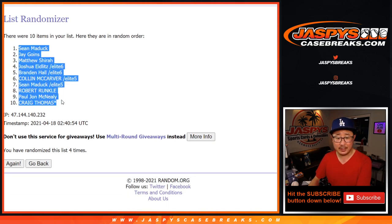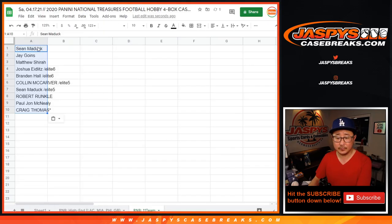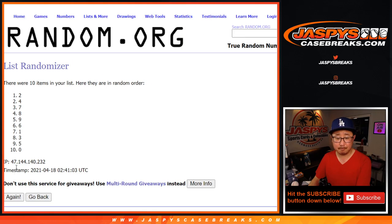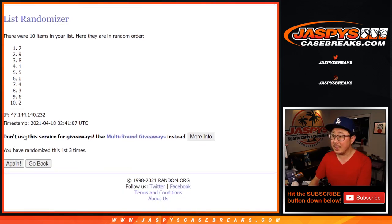There you go — Sean M down to Craig. Hard 4 for the numbers again: 1, 2, 3, and 4th and final time. We've got 2 down to 3.